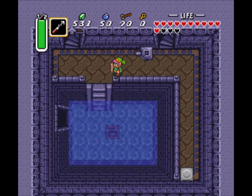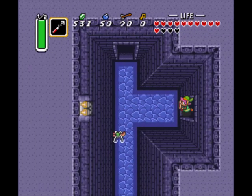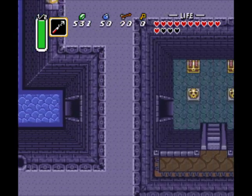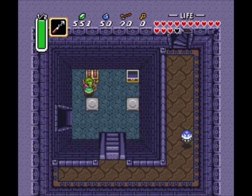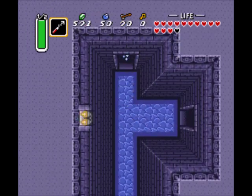There we go. Now, by pushing that switch there, it not only affects that room — I think it affects this room down here, too, if I recall correctly. Yes! Okay. If you tried going down those stairs I passed up earlier, you would have ended up here. And if I recall correctly, that room is not filled with water — or it is filled with water — if you didn't push that switch before.